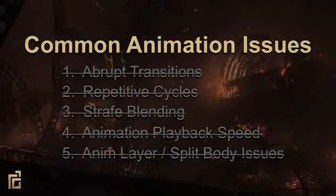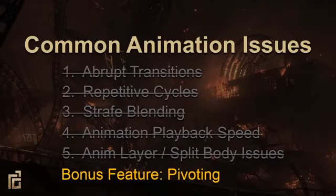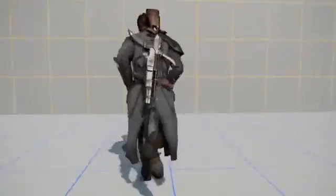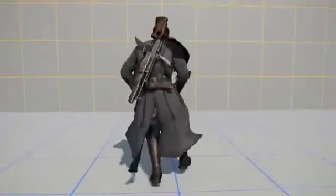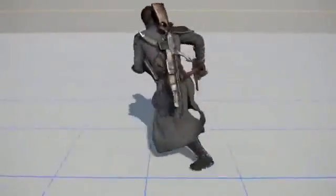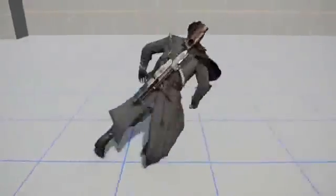That covers the five main animation issues, but let's add a bonus feature. Pivots are what we call animations that quickly transfer from one movement direction to another. When a real person changes direction, they have to drop their weight down and plant their feet in a way that diverts all of their momentum in a new direction. Creating the animations wasn't too difficult, aside from tuning them aggressively to make them feel more responsive. But finding the right numbers to trigger pivots proved to be much more challenging, and there's still some room for improvement.